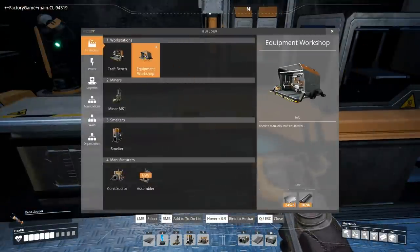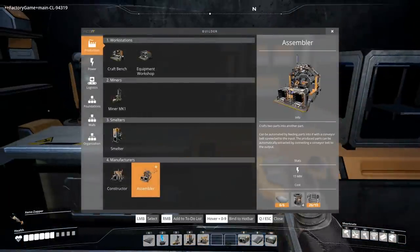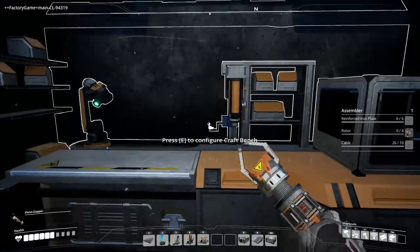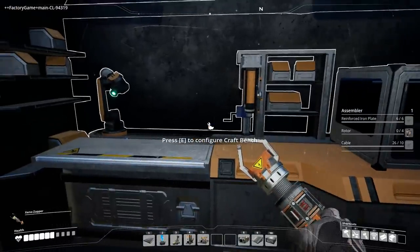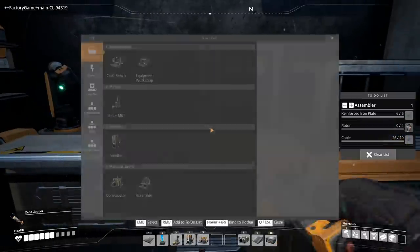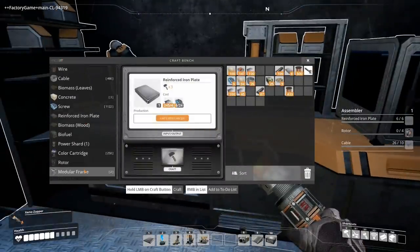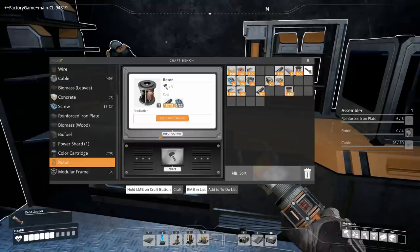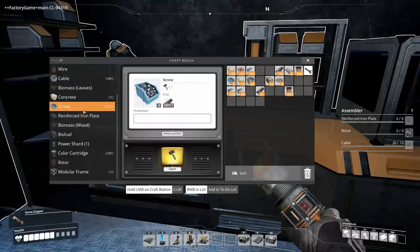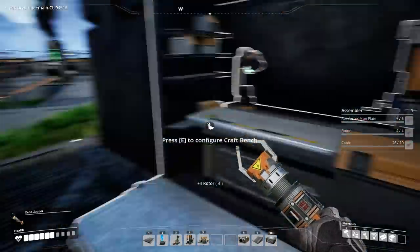Let's have a look at the assembler. Six reinforced plates, four rotors, and a cable. Let me look at it. Rotors — can't afford this recipe. How many rotors? We need four rotors. Got it, and that's all the cables. So now we can build the assembler.